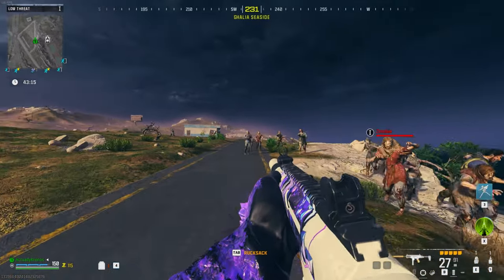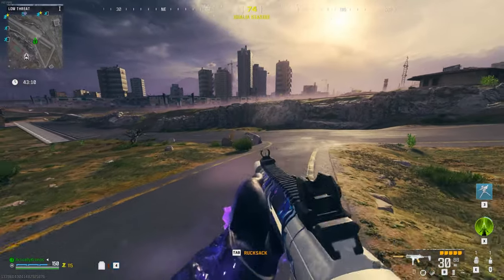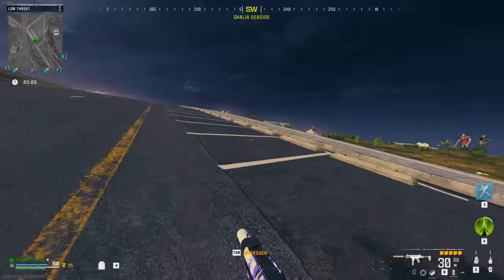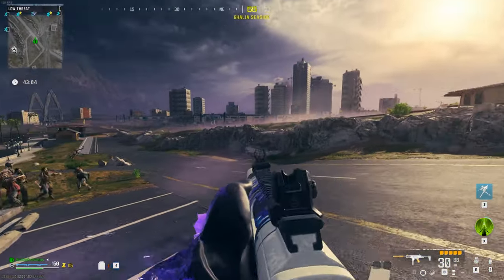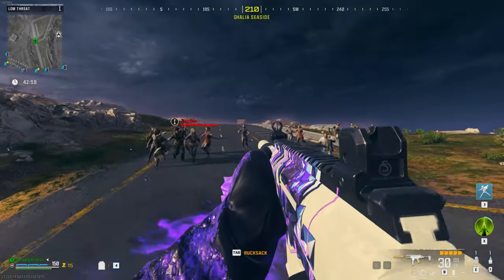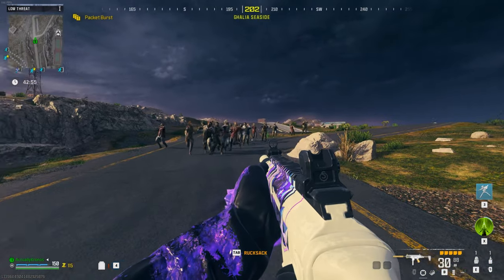We've already corralled a few zombies in Tier 1. From what I've seen leveling it up in multiplayer, this gun has a really nice fire rate, has a lot of recoil, but really good movement speed and really good ADS speed — basically instantly. So we're going to test it out and see how much this gun can do at Pack-A-Punch 0 and no rarity on it.